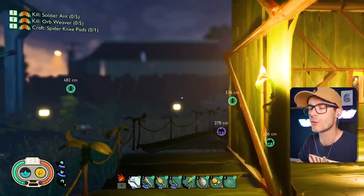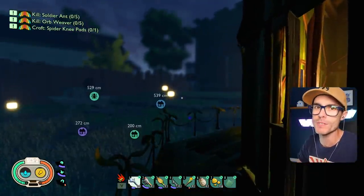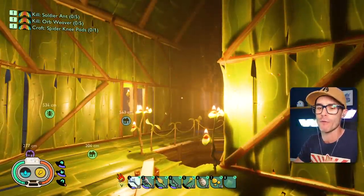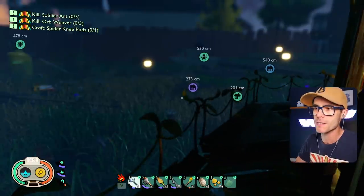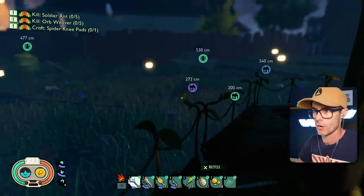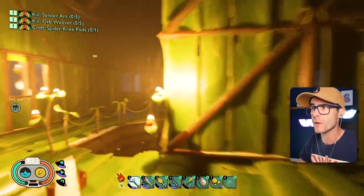We're playing Grounded Human Food. That's right — we're not going to eat humans in this video. We're going to make a smoothie out of the human food we can find around the back garden. Apparently we could make a smoothie out of the cookie bits, the apple bits, and hot dog bits. I'm hoping that stuff is still around, but I've got a buttload of quests to do.